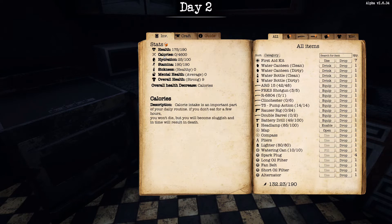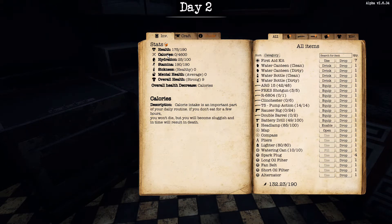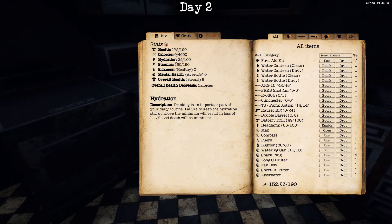Calorie intake is an important part of your daily routine. If you don't eat for a few hours, you won't die but you will become sluggish and in time this will result in death. So make sure your calories are nice and high. Obviously you can do that with food — my best advice would be either MREs or crafting yourself a stew. Your hydration is very simple: drinking is an important part of your daily routine. Failure to keep the hydration stat above the minimum will result in loss of health and death will be imminent.